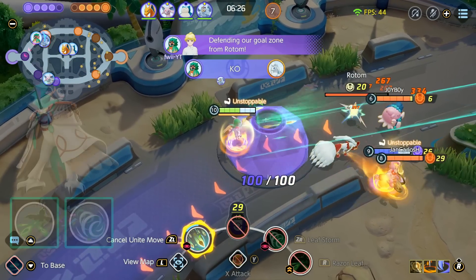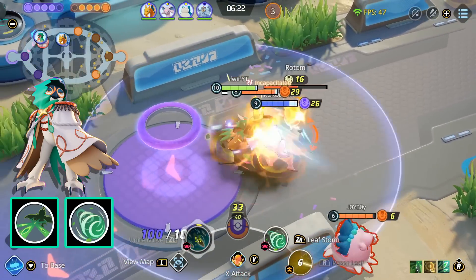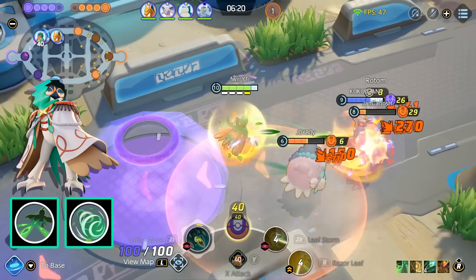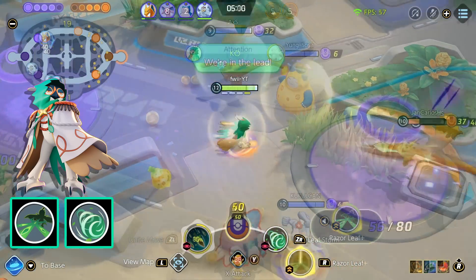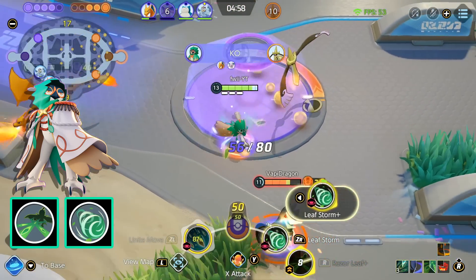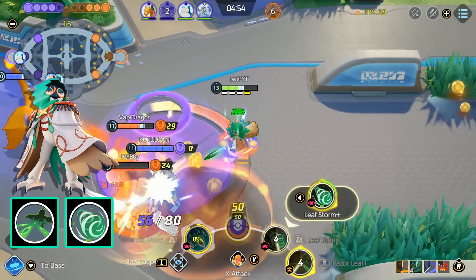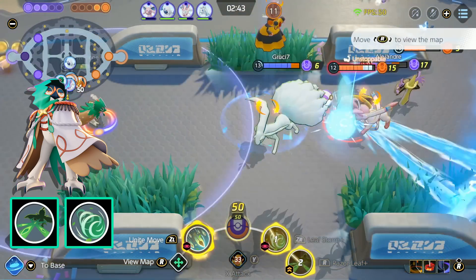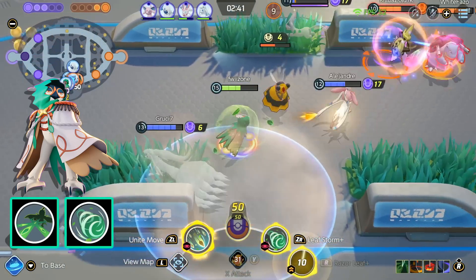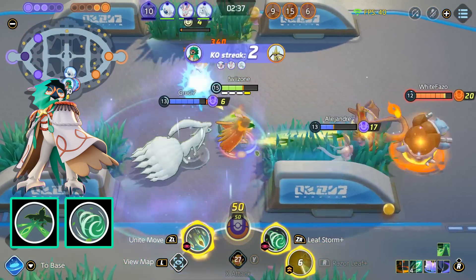Let's get on with the build. First off, the skill set is Razor Leaf and Leaf Storm. The Razor Leaf will boost Decidueye's attack speed and damage drastically for a short time. You can easily kill anything in the game within seconds if you are uninterrupted. Then the Leaf Storm will push any enemies back and stun them if they get too close, pretty much buying you more time to deal damage. The most important thing about this combo is that you must try to position at a safe place, otherwise you will die too fast before you can even do any damage.